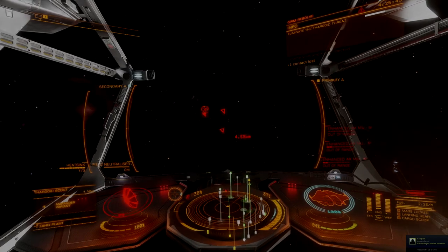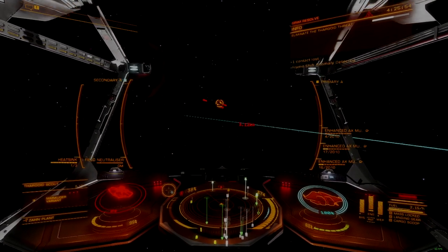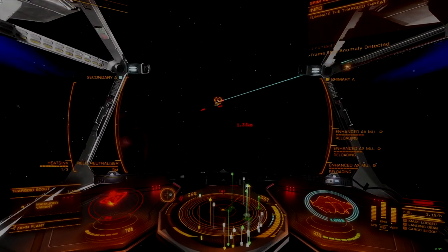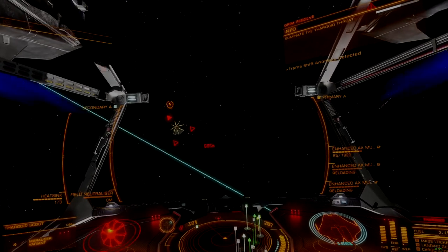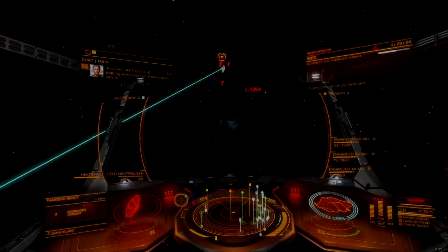Where the Krait falls short is on maneuverability. It understeers in just about any direction, even when flying at its lethargic optimal throttle range. Turning flight assist off makes attitude adjustments feel snappy, but actual shifts in vector are slow to follow the nose.